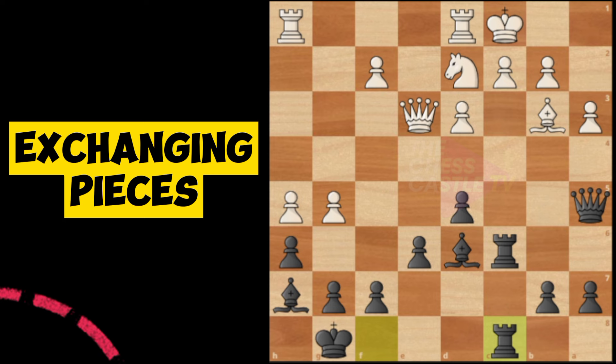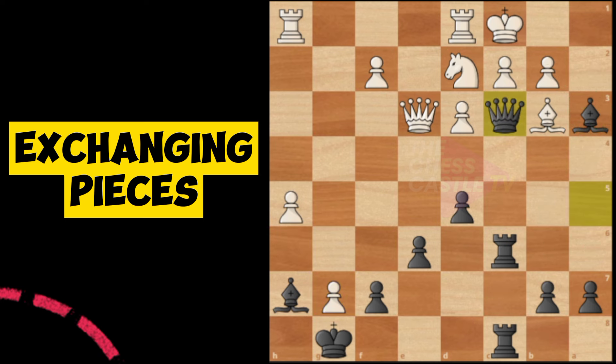Let's place the rook here and ignore the attack, because after that capture — we need to calculate: check, check, check, king move, capture. Let's try bishop e3 check. After capture, capture with check, we can place the queen here. Look at the threat — there's a threat of making one strong move.